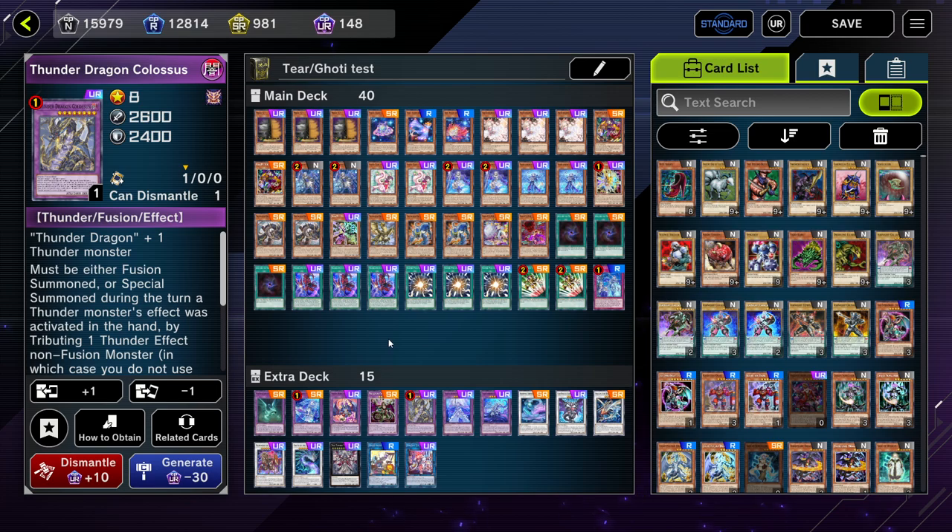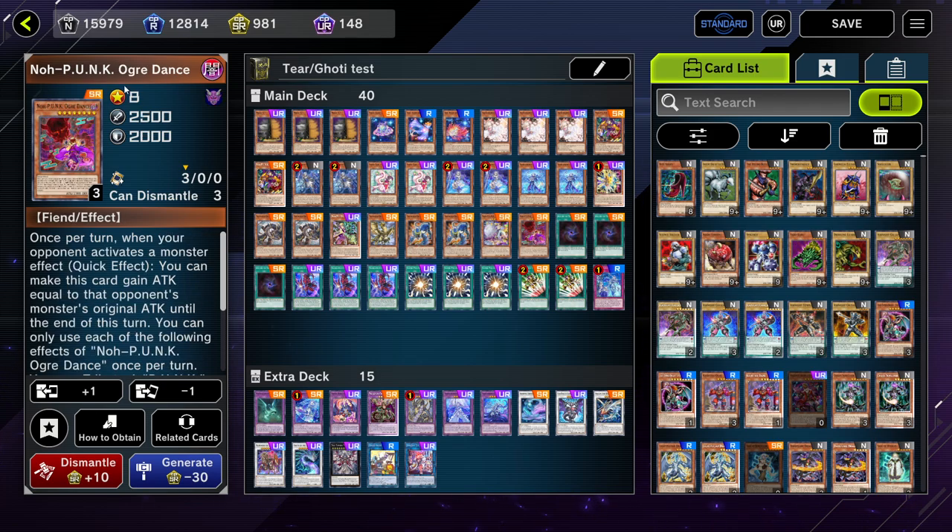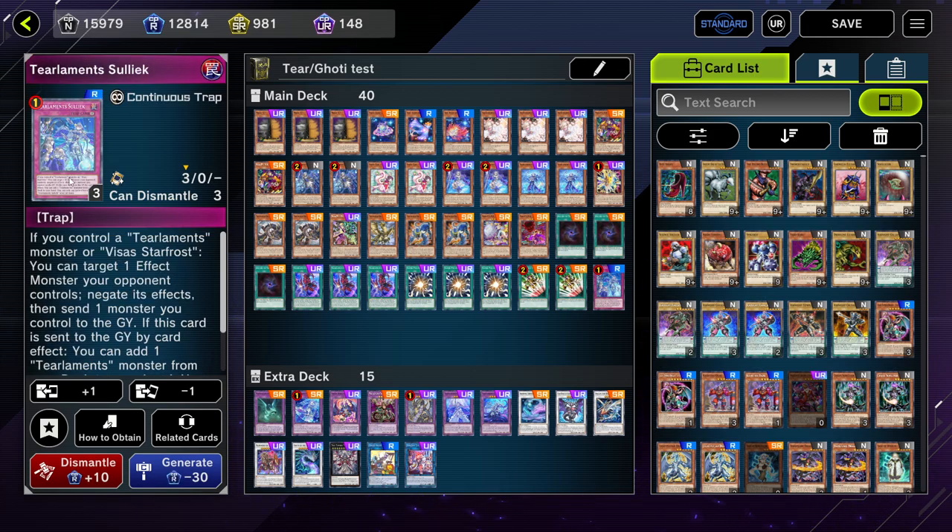So even if you get Maxx C'd, for example, you can summon Colossus and just pray the opponent doesn't have Infinite Impermanence to get rid of it. I replaced and removed quite a bit of the Punk engine — I kept it very minimal — and I added Allures. I also removed the Meta Noise, Called By, and Foolish Burial.